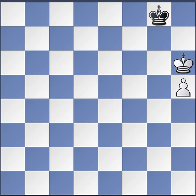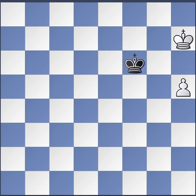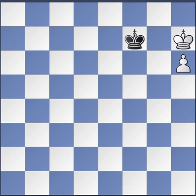Same example: white plays h6, king f7 — once you spot the key squares, it's easy to formulate your plan.